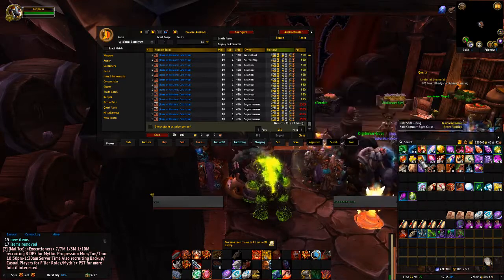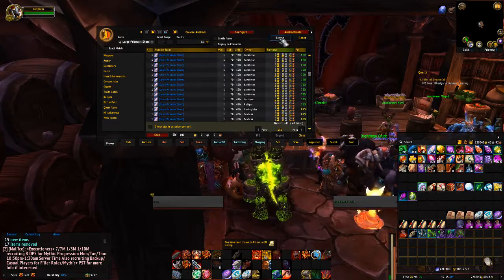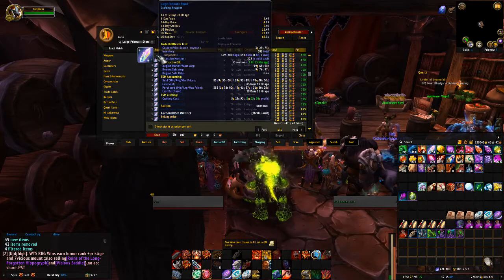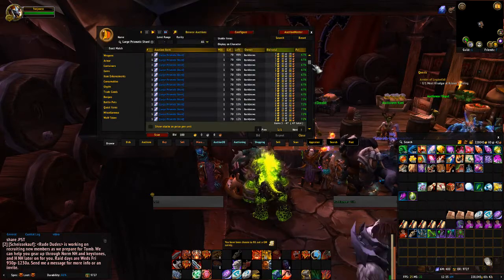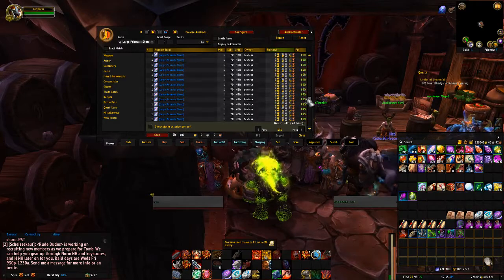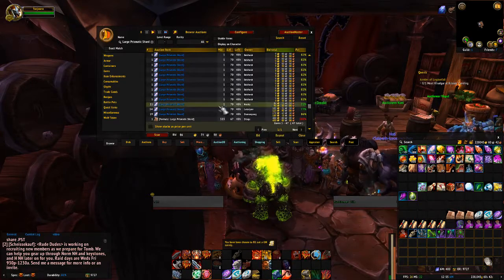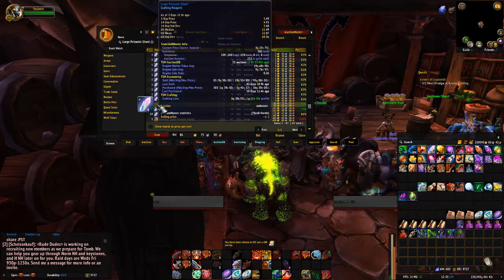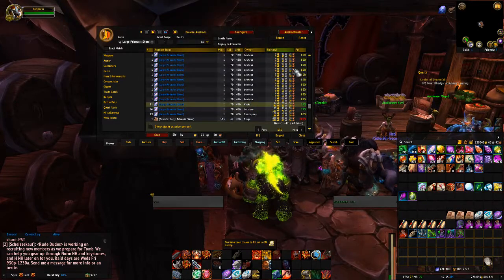Let's take a look at something like large prismatic shards. These shards sell for $20 gold each. Someone here has posted them for $7 gold each. And some of them, if you get lucky, are clumped — here is 11 for $91 gold, which comes to a little bit over $8 gold each. So it comes to an average around there.